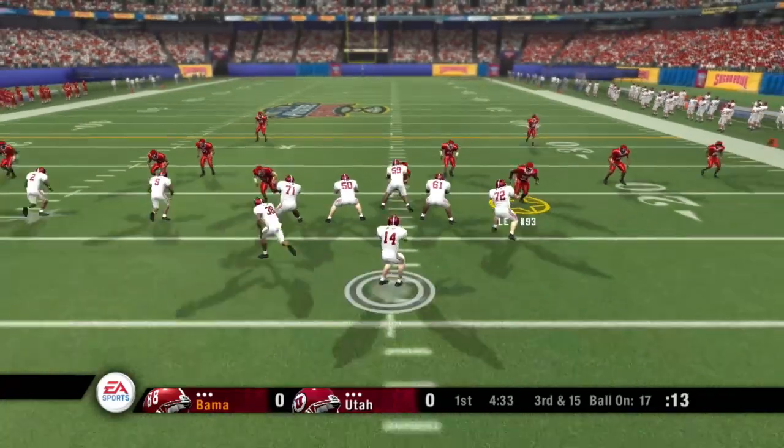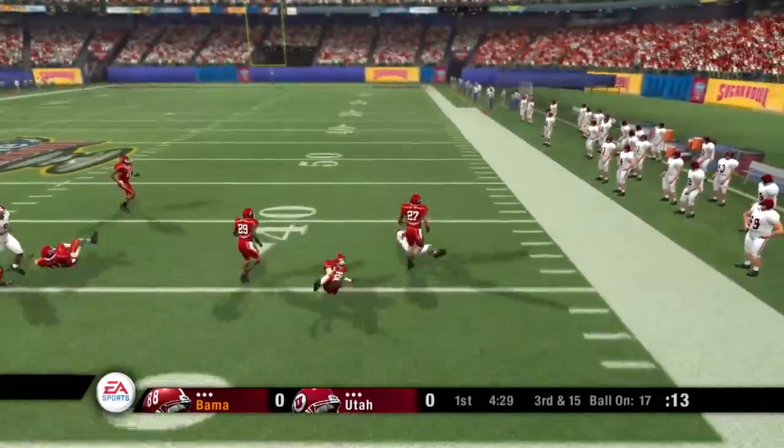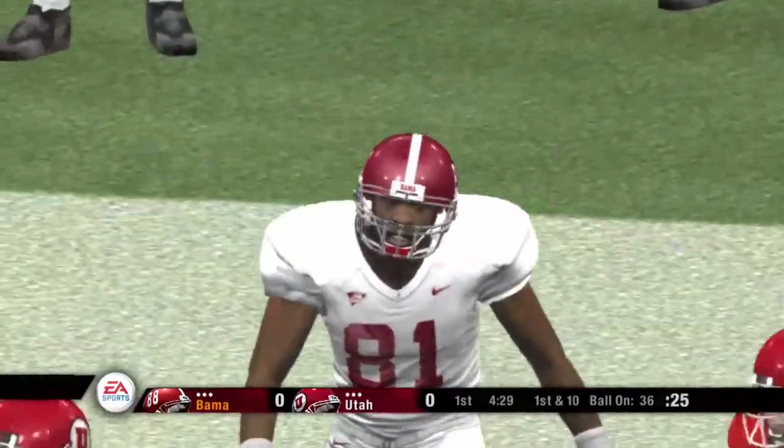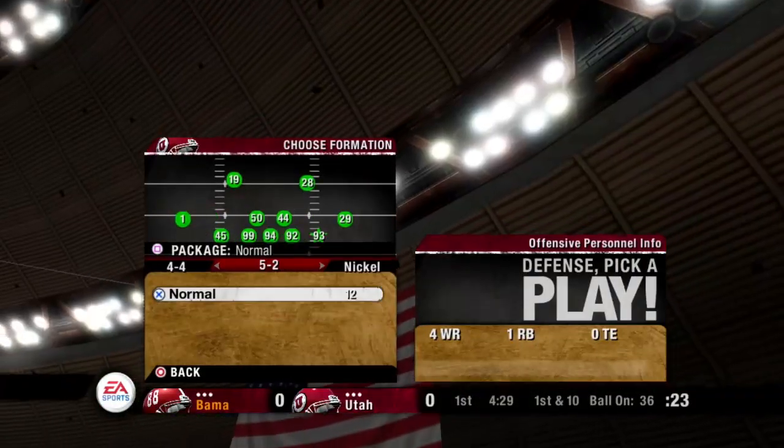From their own 17-yard line, third down. Drops back to pass, he throws — that was a laser, Kirk. This guy has a huge arm. It's like he's throwing darts, and it's coming at about 86 miles an hour.